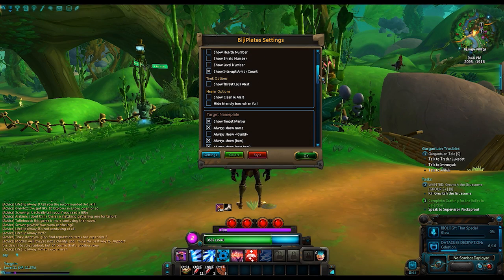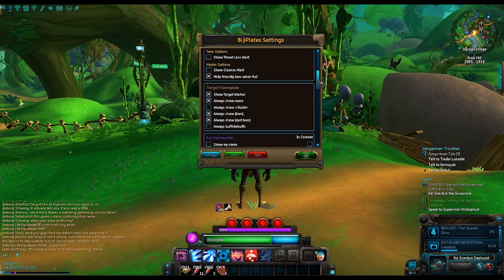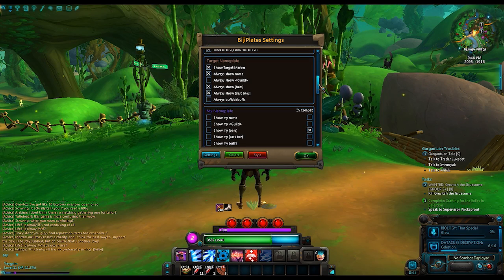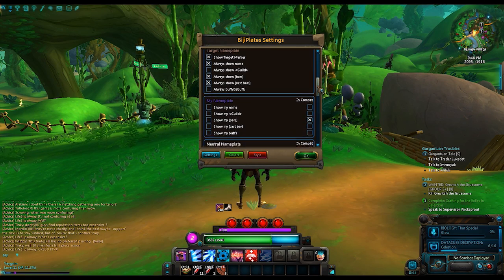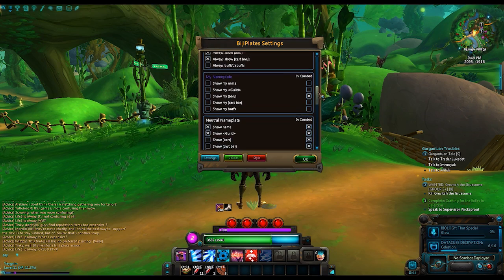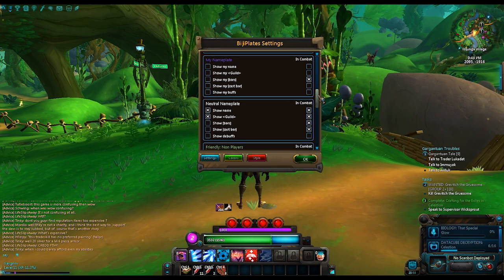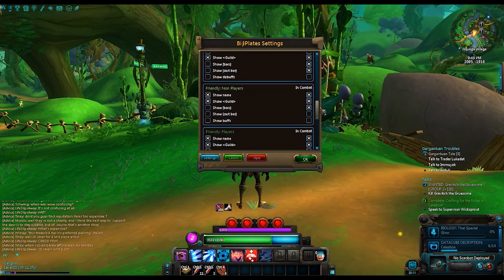It's got lots of functionality and lots of capability, and I've been really, really impressed with what they've done. The best way to bring this up is actually the slash command: right slash BG Plates in your command window. It'll bring up the actual settings page you see right here.